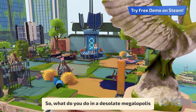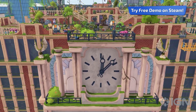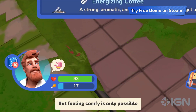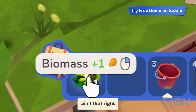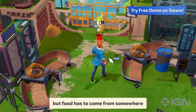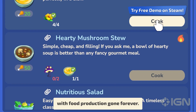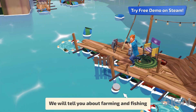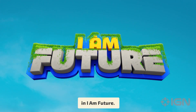What do you do in a desolate megalopolis when you have all the time in the world? Build a comfy base and chill, obviously. But feeling comfy is only possible when your stomach's full. Ain't that right, future dweller? Eating properly is as important as ever, but food has to come from somewhere, with food production gone forever. We will tell you about farming and fishing, skills that will help you survive comfortably in I Am Future.